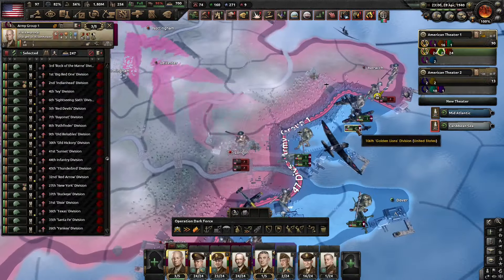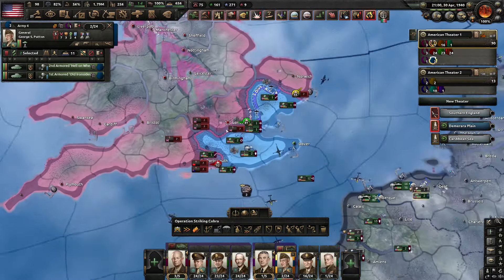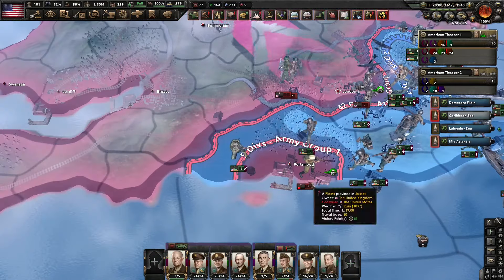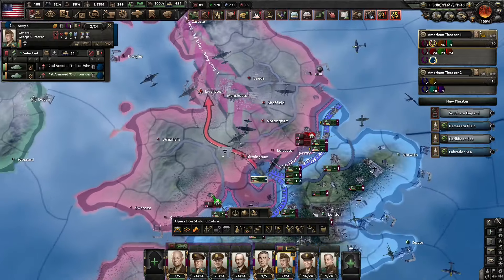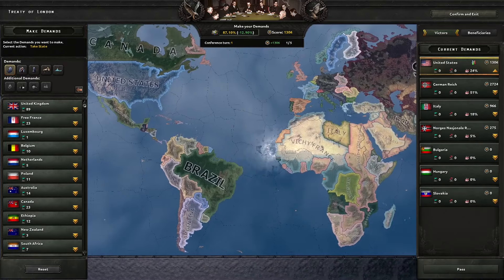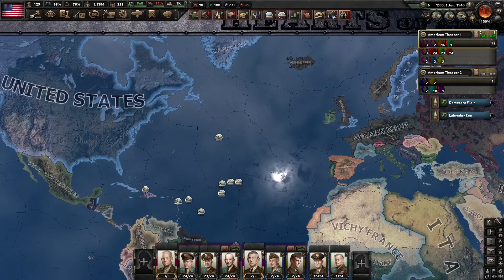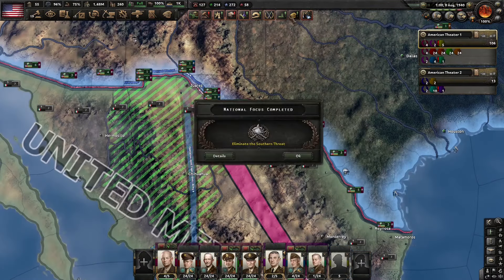But basically once you get a beachhead in the UK, it's just game over — they don't know what to do. The American Navy is just too powerful because that's pretty much mostly what I developed during interwar. And basically you just push into the UK. If you have naval superiority, you just instantly win, because if you were the UK getting Sea Lion'd, you usually put your navy up to convoy raid to stop the troops. But they did have a navy. So with that, I took every holding in North America and got a bit of England, even though I deserved all of the British.